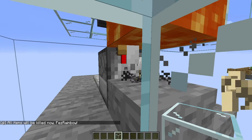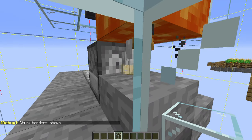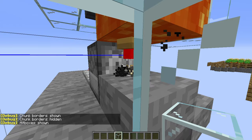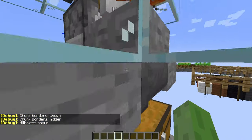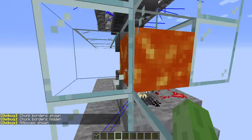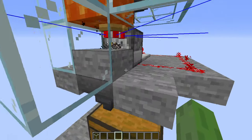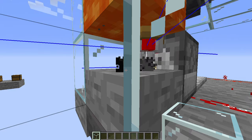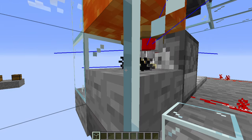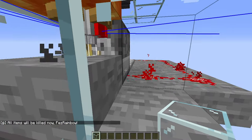It'll spawn another baby chicken in here, and eventually the chicken will grow up. F3B — this is a Java Edition exclusive — basically you can see the hitboxes. That was 16 glass, so I added an extra 3. So 19 glass in total. I definitely underestimated. Anyways.